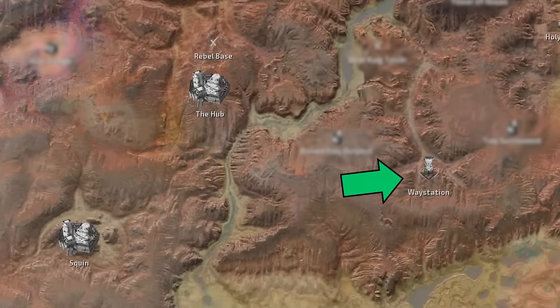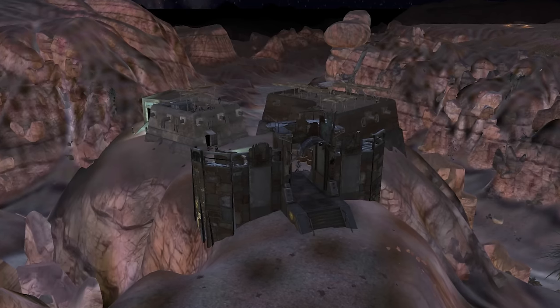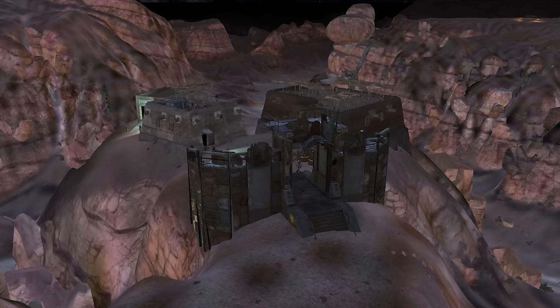The waystation in the southeast is critical to note since it has a robotic shop and a skeleton repair bed. Furthermore, this waystation is close to two of my favorite border zone base locations - more on that later.